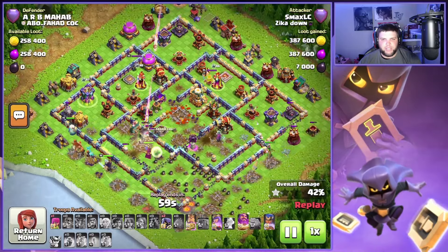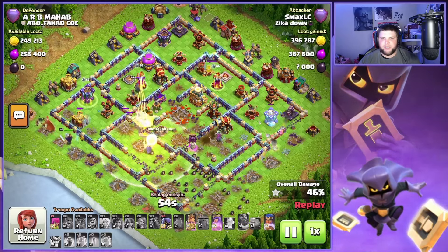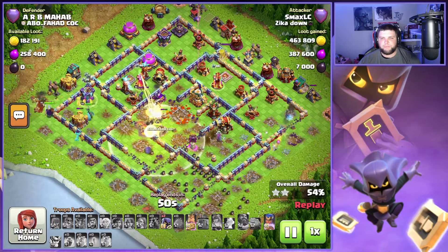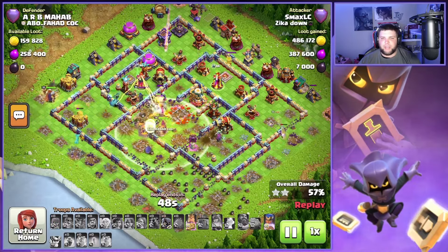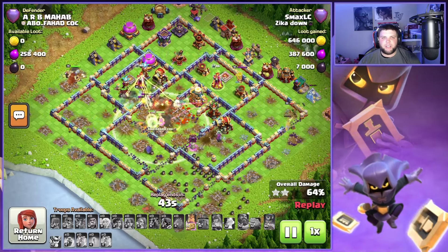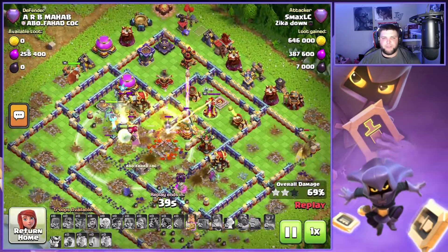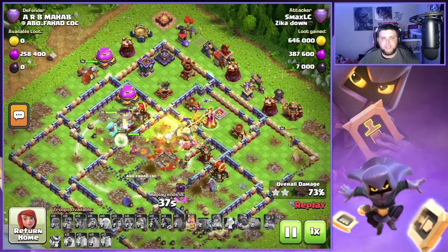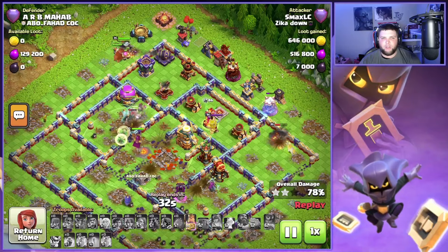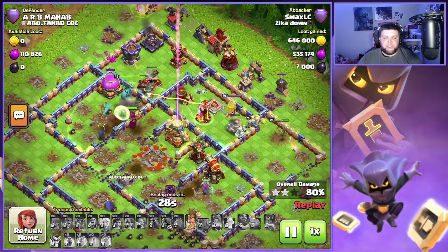The queen decided to walk on her own over here — we'll see how much she can get down before she gets taken out. Normally when the queen is by herself she takes heavy hitting defenses not very well, and a lot of health gets lost very quickly. You'll end up popping her ability and you'll be lucky if she picks up decent value. But the entire main army is pushing through — the RC ability popped with the haste vial and the hog rider puppet — and these root riders with the healers are just insane.